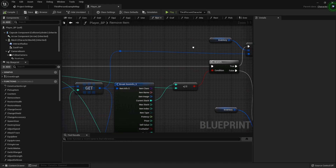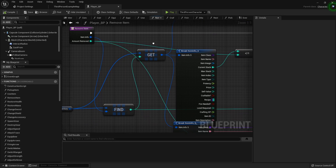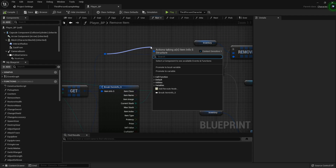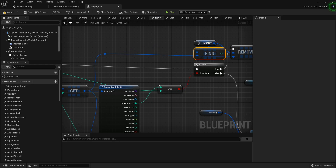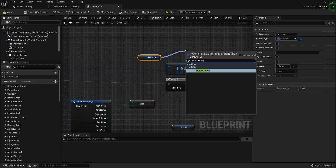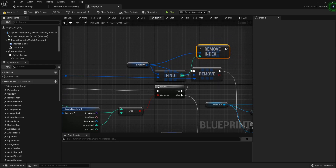So what we need to do is, right here from where we're getting the item info — because it's the same item info — we want to find the item in this array and then remove that particular index and nothing else. So we're finding the item we want to remove and removing only that one.